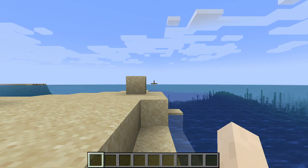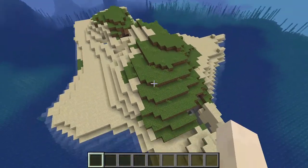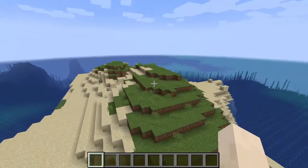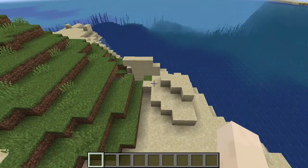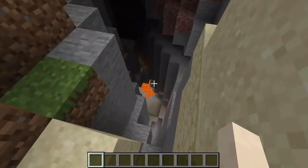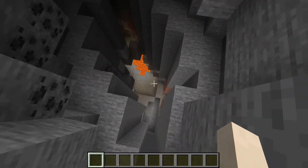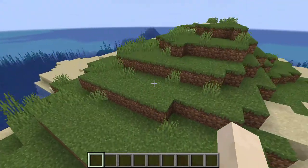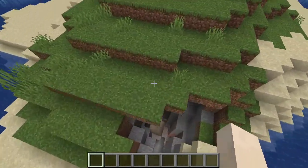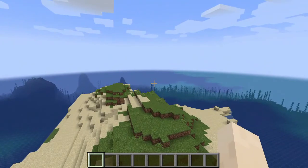Stay tuned until the end of the video for the seed on this one. To start things off, the spawn is rather bleak, being an island in the middle of the ocean with no trees. And down here we have a ravine with some exposed iron ore. But without any trees on the island, I would recommend enabling the bonus chest if we were to use this seed in survival.